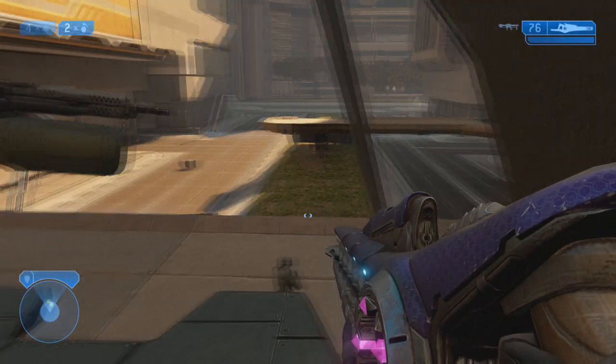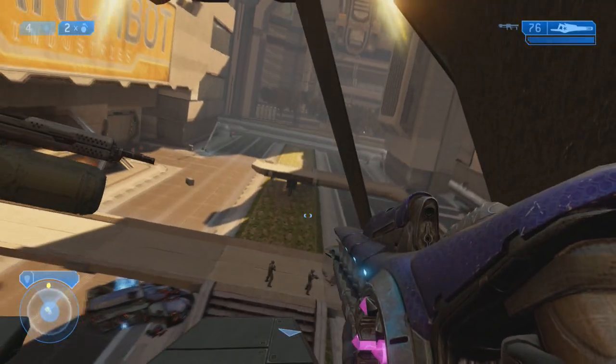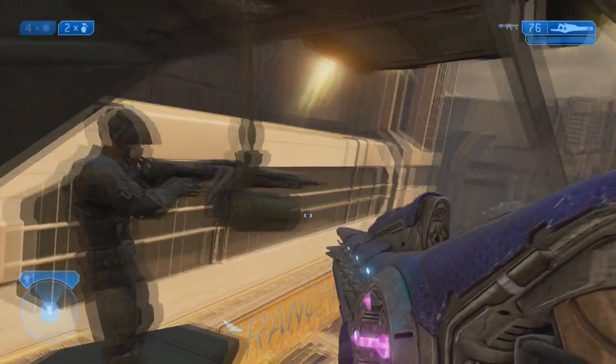When you press the right bumper you will dock yourself in the pelican and the pelican will take off with you in the ship.